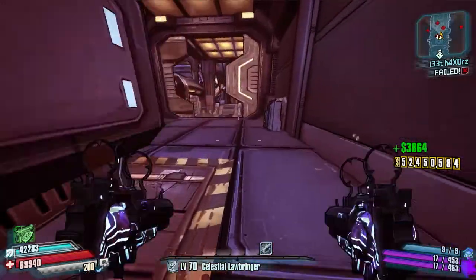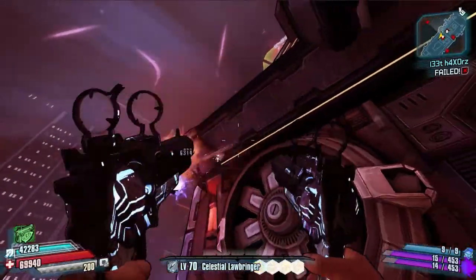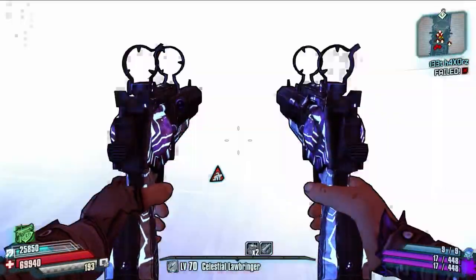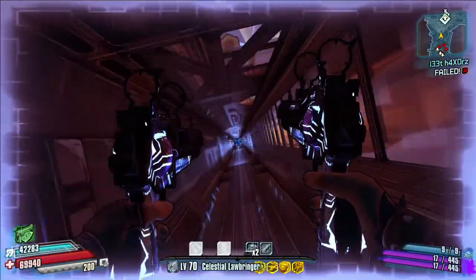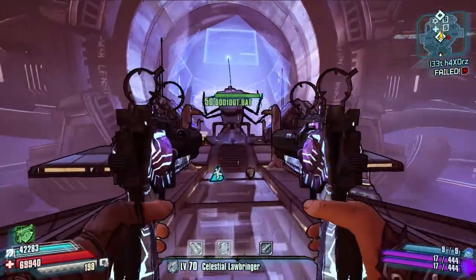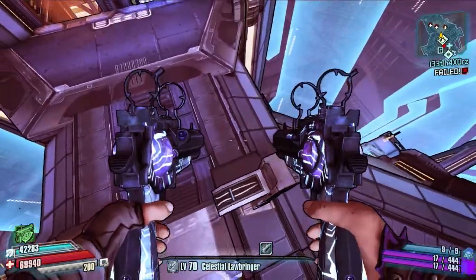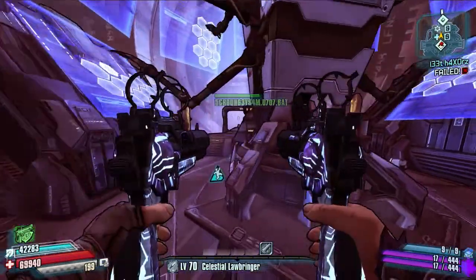That is it for the weapon chest location guide — we have revisited the Nexus and I'm pretty sure we've got every single one now. Thank you again to Dawn Fire for pointing out the one in the recycling bin; if you hadn't done that I wouldn't have gone back and found the other two I missed as well. If you know any that I've missed, please let me know and I can easily go back and refilm. Thanks for watching — that has been the weapon chest location guide for the Nexus on the Claptastic Voyage DLC. See you guys in the next episode.